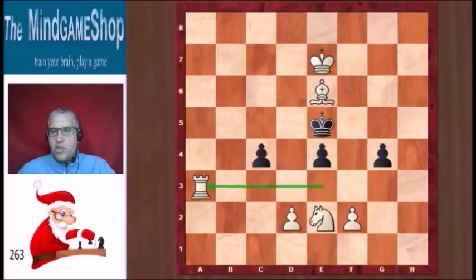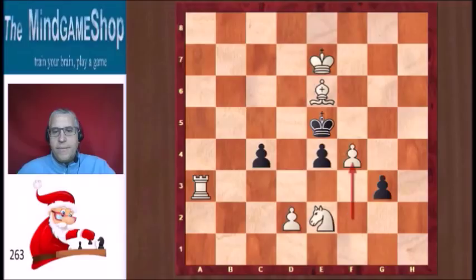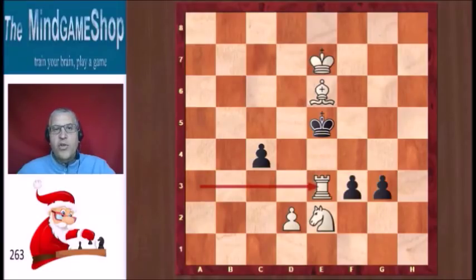But what if he plays the g-pawn? Is there a checkmate on the second move then? The move f4 check does not work here, even though it did work in the variation when black was to move. Because now this pawn is not pinned, and you can take en passant. Rook e3 would be checkmate, but that's on the third move, and it had to be in two.